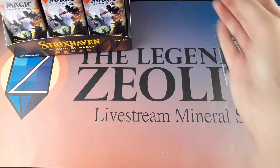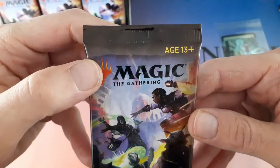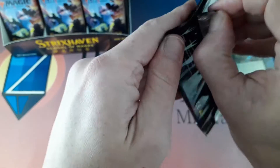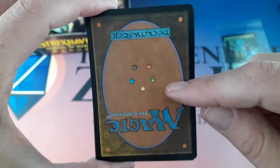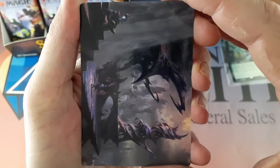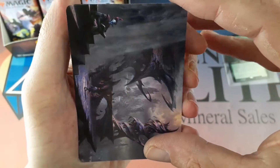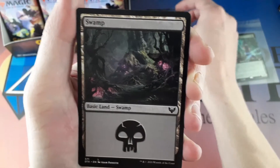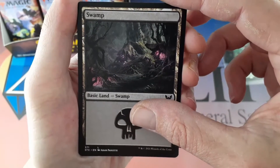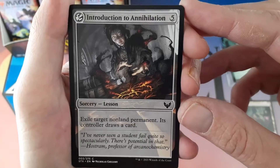Let's start on this side. Already we can tell this is a list card — because that is not a token or an ad card on the back. In the set booster you get an art card to start, then a land card. After the land card, you'll get a lesson card of any rarity. We have a common — Introduction to Annihilation.